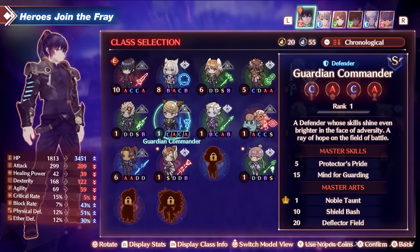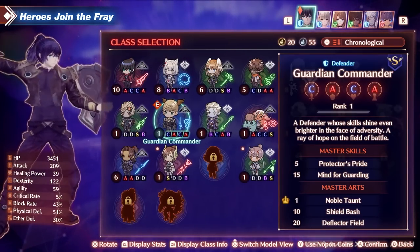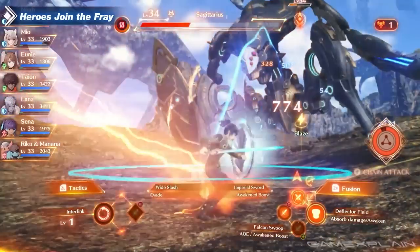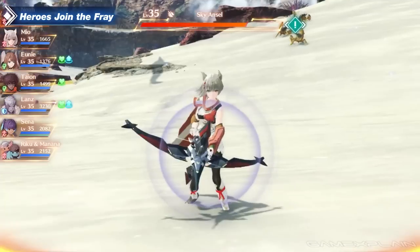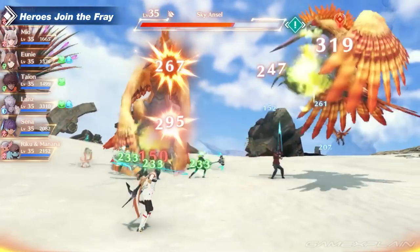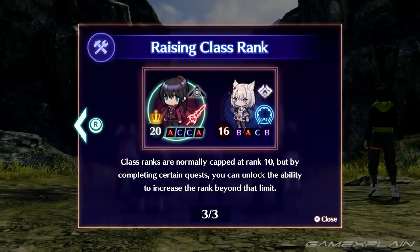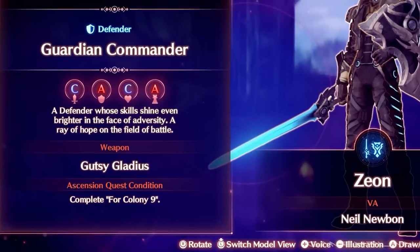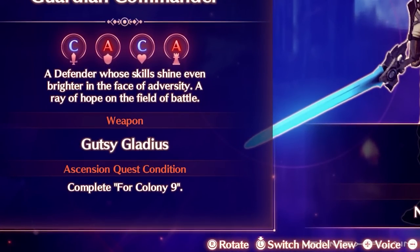All six party members can earn every single class, so you may have your work cut out for you to get them all. We will not be detailing the gameplay of each of the heroes in depth in this video — this video is focused on how to unlock each of the heroes. If you're looking for how to uncap a hero to rank 20, check the hero roster in your system menu. As long as at least one party member has hit rank 10 with a hero's class, you should be able to see their ascension quest requirement. Check number 11 in our tips video for more on that.